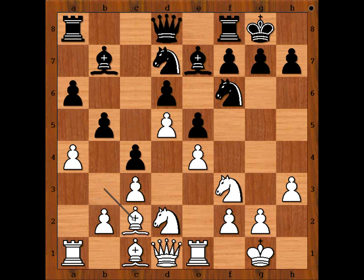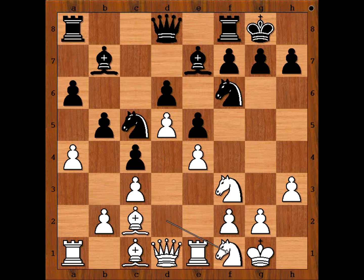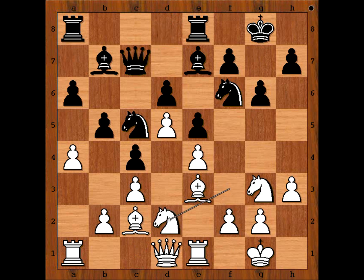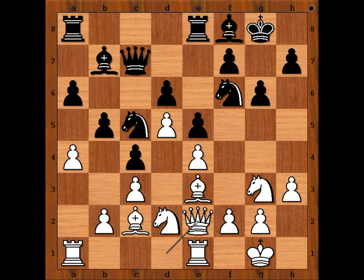c4, bishop to c2, knight to c5, knight to f1, rook to e8, knight to g3, g6, bishop to e3, queen to c7, knight to d2, bishop to f8, queen to e2, knight from f to d7. This position has been seen many times before.